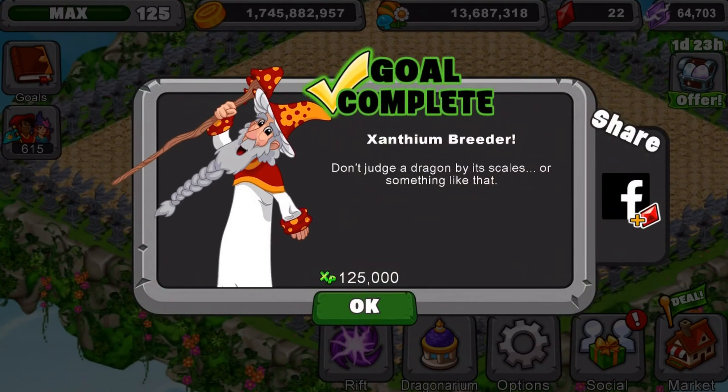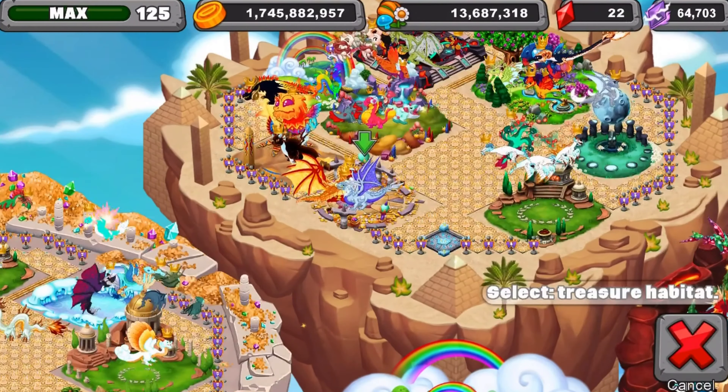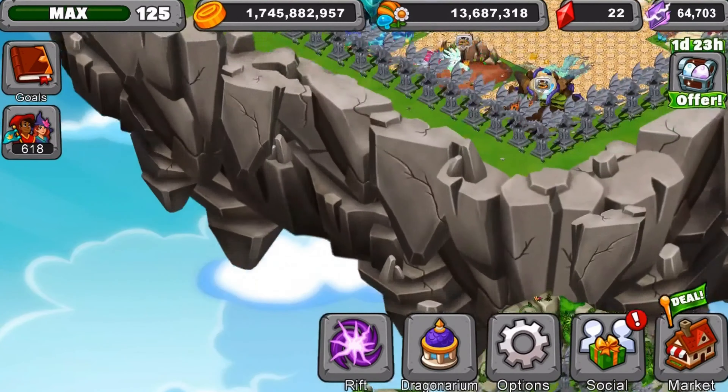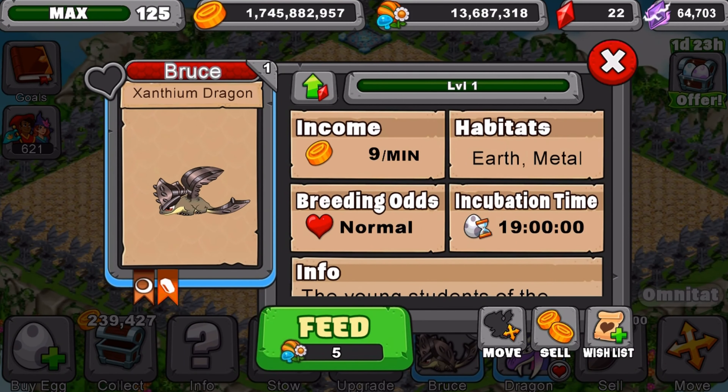What I'm going to do real quick is actually move this dragon over to a different habitat. We're going to move that back to its original habitat and show you guys this dragon. So this is its young form: 19-hour incubation time, 9 gold a minute, metal earth elements, normal breeding odds at level 1 of course.